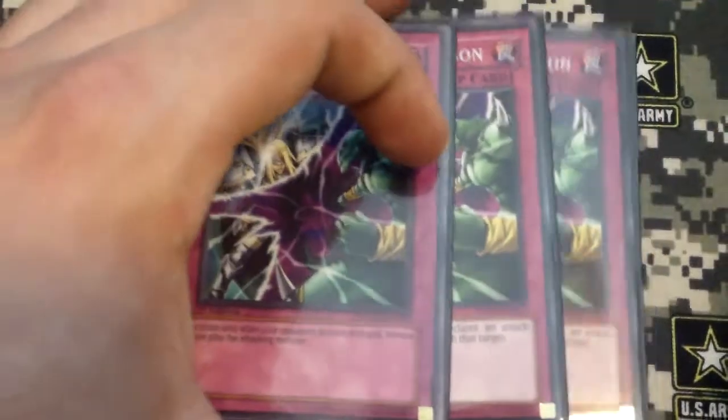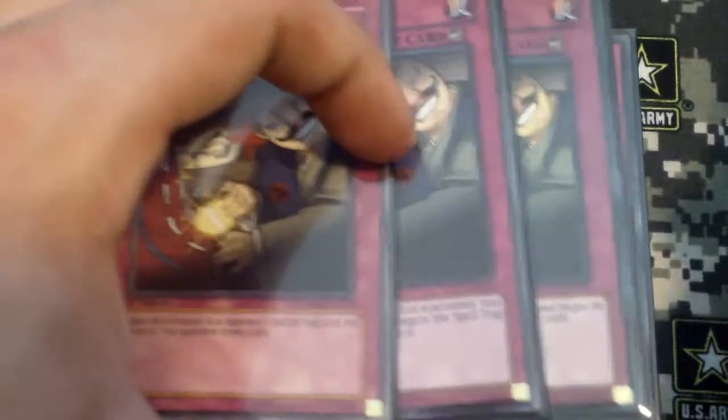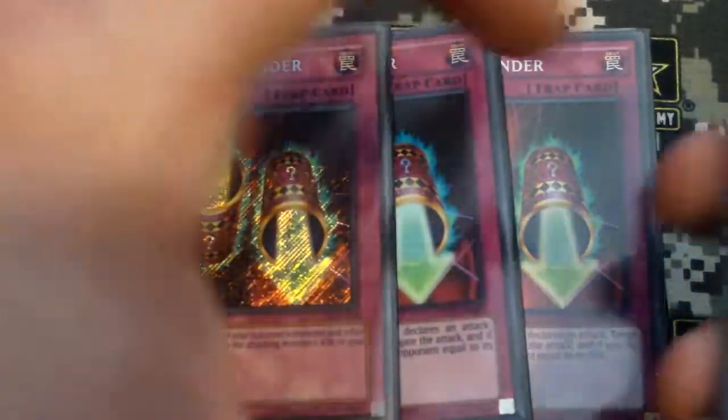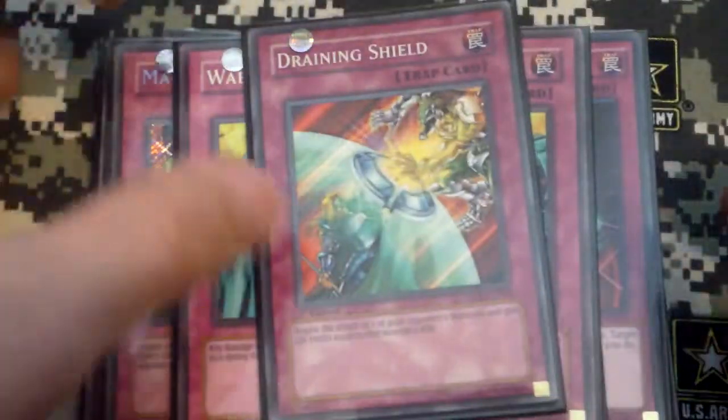For traps: 3 Mirror Force, 3 Dimensional Prison, 3 Fiend Chain, 1 Bottomless Trap Hole, 3 Dark Bribes, 3 Magic Cylinder, 2 Threatening Roar, 2 Waboku, and 1 Draining Shield.